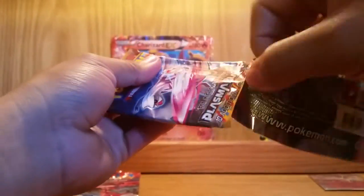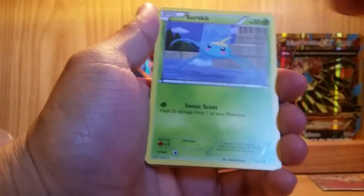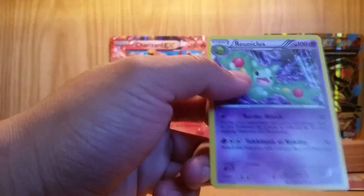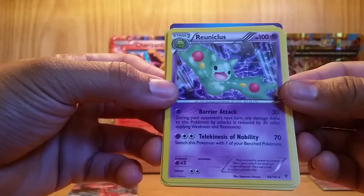Starting off with a Plasma Blaster pack with a Palkia on the front. I don't have a Palkia — it'd be nice to get one. The code might be kind of old and some Pokemon might be banned, but we'll see. We have a Plasma Energy, Plume Fossil, Silver Bangle, Lapras, Surskit, Ducklett, Remoraid, Shelmet, Reverse Holo Shelmet, and a Reuniclus. That's a really cool card — really weird name for a Pokemon.